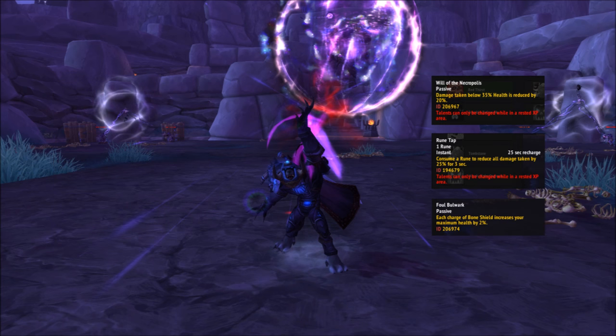Tier 6 talents include Will of the Necropolis, which causes damage to you when you're low on health to be reduced automatically; Rune Tap, which gives you a new active that reduces damage by 25% on a charge system; and Foul Bulwark, which increases your health for every charge of Bone Shield you have. I would go with Foul Bulwark, which makes you want to have as many stacks of Bone Shield as possible to increase your max health. It works especially well if you took Ossuary in the earlier tier, since they both want lots of Bone Shield stacks. Rune Tap can be nice, but the numbers say Foul Bulwark is better. Don't bother with Will of the Necropolis.